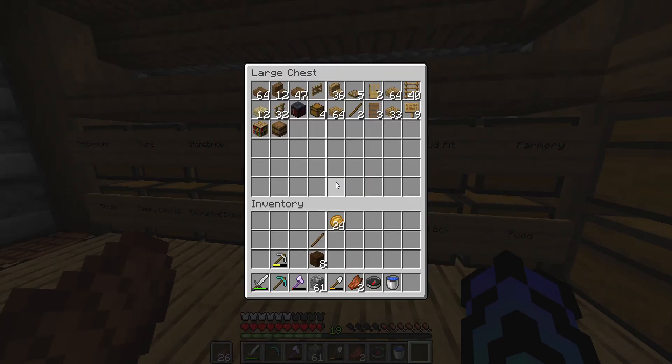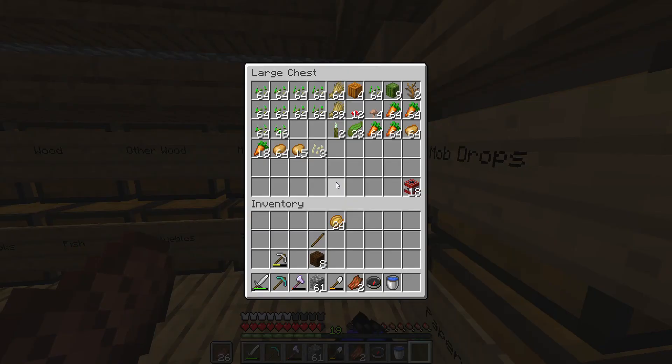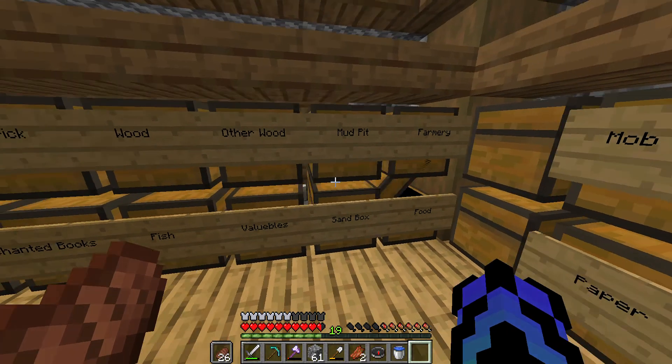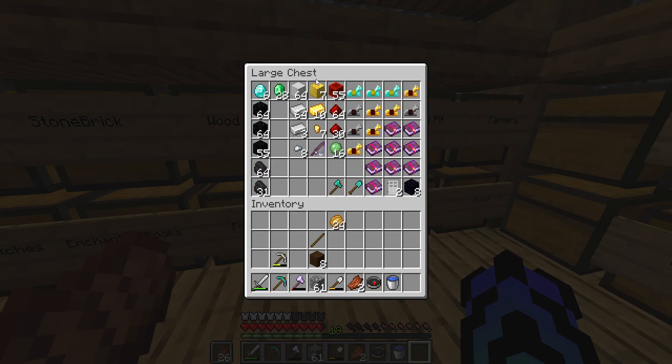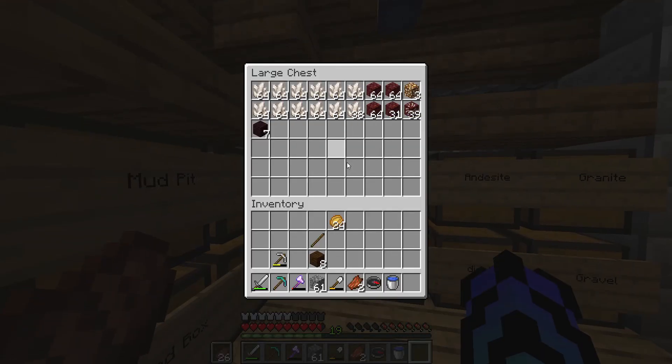I have my mud pit which holds my dirt farm and all that stuff. I have food — not that much, so I need to stock up. Under my sandbox valuables, this is my most important chest. I actually have a mending villager so I have a bunch of mending books. I have all my riches — very low on diamonds right now, so I need to go on another trip for those. Here are all my nether supplies.